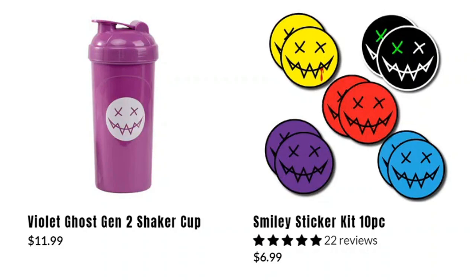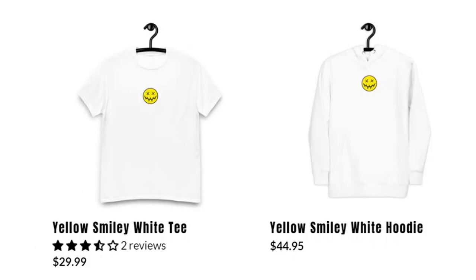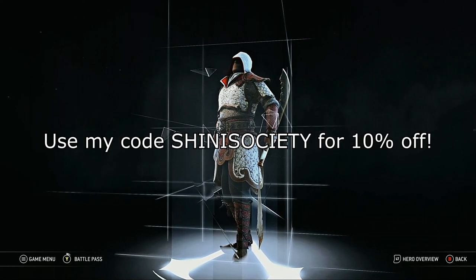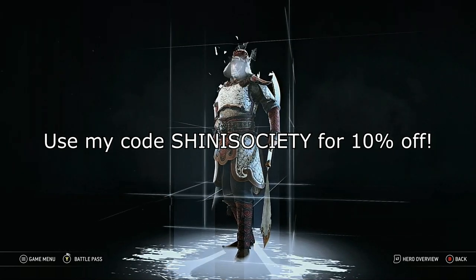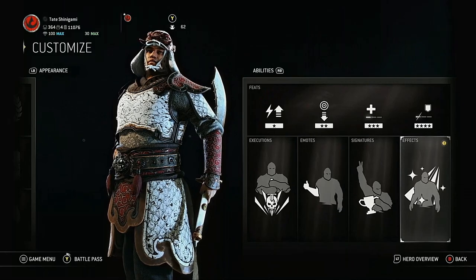They got some pretty cool cups and stickers, and some of the stickers have anime girls on them. They even got some hats, t-shirts, and hoodies — who doesn't love that stuff? If all that sounds interesting, make sure to click the link in the description below, use my code CHINNY SOCIETY in all caps, and get that sweet sweet 10% off your next purchase.